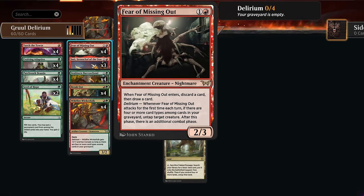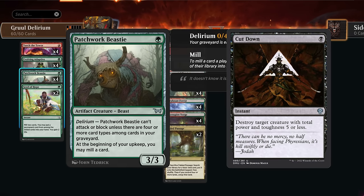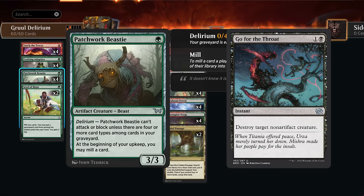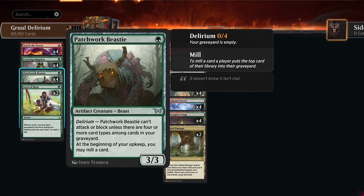At one mana there's the Patchwork Beastie, a 3/3 artifact creature — it cannot attack or block unless we have delirium enabled, so it won't necessarily attack right away. But as a 3/3 it survives quite a few cheap removal spells like Cut Down, and being an artifact it also survives Go for the Throat, so it's pretty resilient. While it sits in play, at the beginning of our upkeep we get to mill a card, which also helps enable delirium.